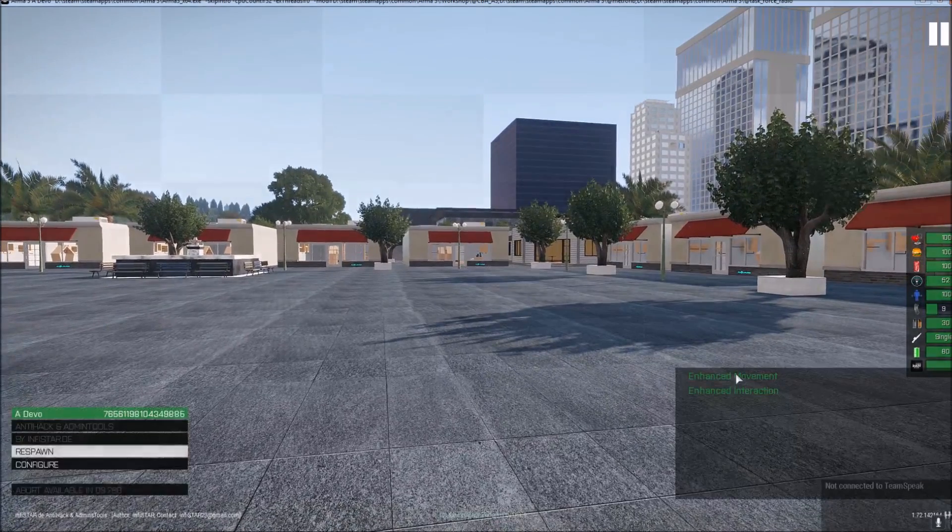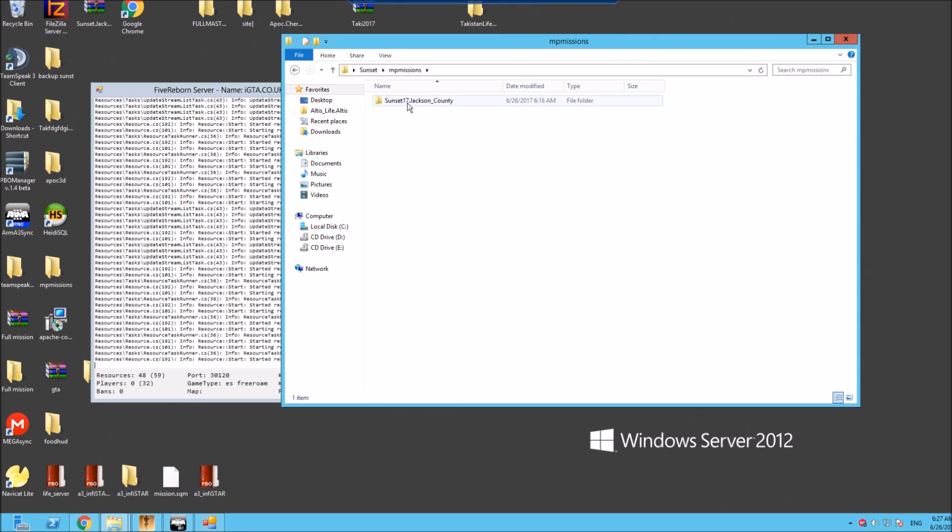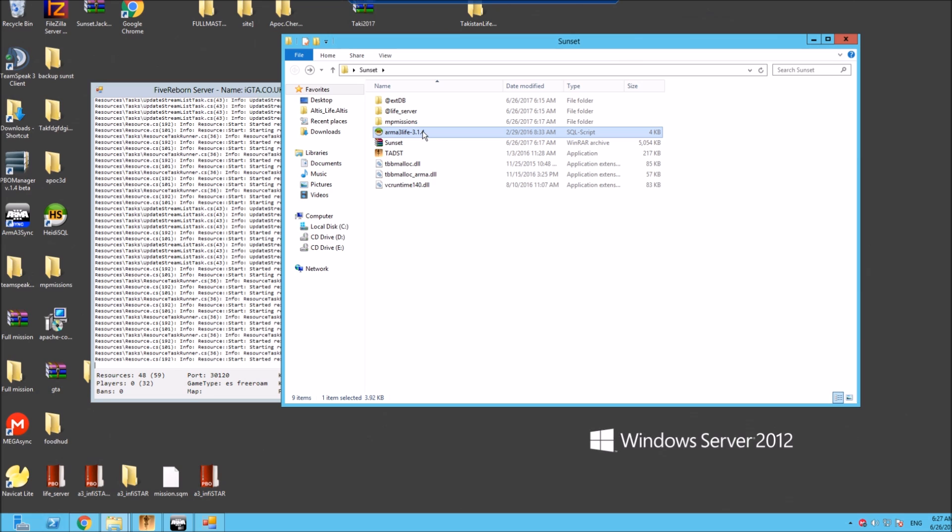Everything in the mission file you need — if we take a look at it, you've got the extb which is for your database, you've got the live server which is very important, use these and don't use any other version. This is 64-bit — we did get it converted to 64-bit. The mp missions is the mission file itself. Sunset Valley 17 armor is the SQL you need to import into your Heidi or your Navicat. You've got tads which starts your server.